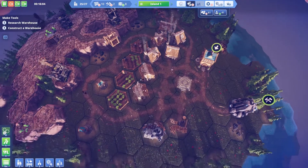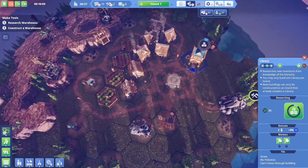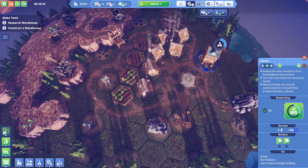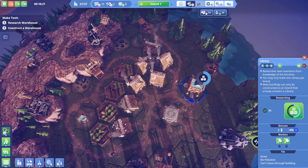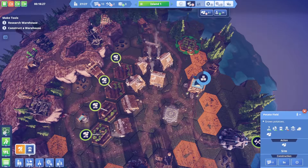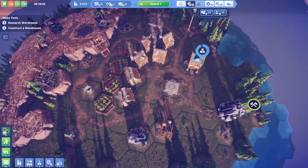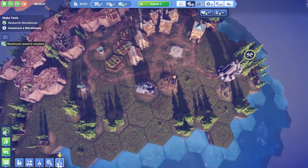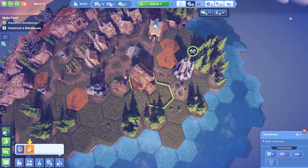Let's research and build a warehouse. Looking at supply and demand: production is 17 to consumption 15, then 21 to 15 — that should be good. But it's still not looking great, so let's research the warehouse. I also need to place more food. Warehouse research is complete — warehouses take two slots, so you've got to be careful where you build them.